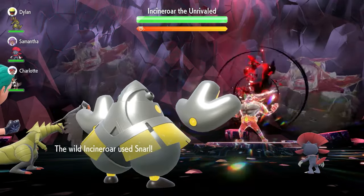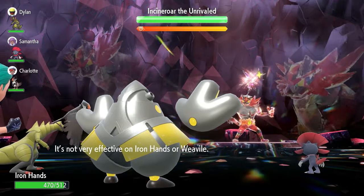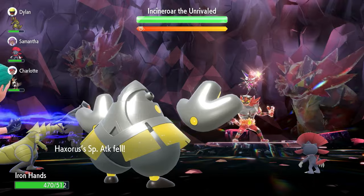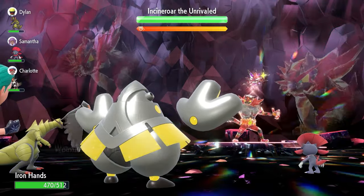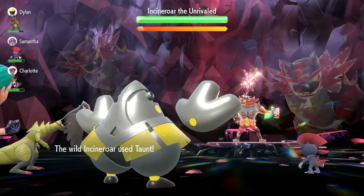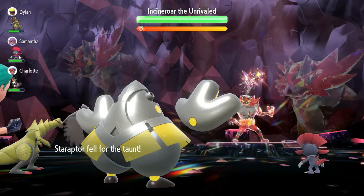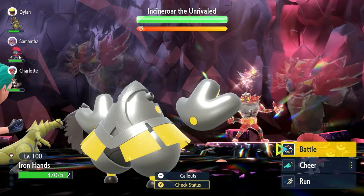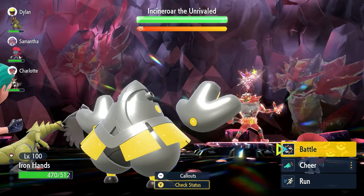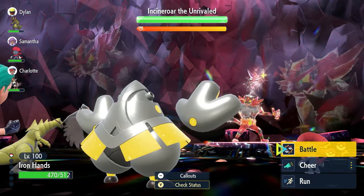If you have an Intimidate user on your side of the field, it's going to make this build so much easier to execute. There's the Snarl, and the Taunt — it lands on the Starraptor, so we're fine to go ahead. The first thing we're going to do is not attack until the raid timer hits 95% remaining, because that's when Incineroar will nullify all stats and abilities on our side of the field.